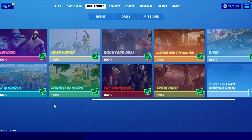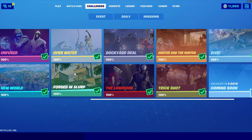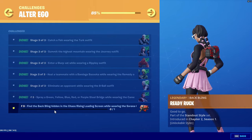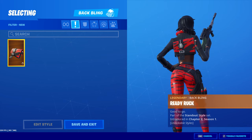I'm going to show you real quickly where you need to go to find the back bling for the new skin. After you've completed these challenges, you can come over to the alter ego part. Stage two of this is to find the back bling hidden in the Chaos Rising loading screen while wearing the skin itself.